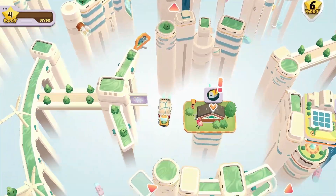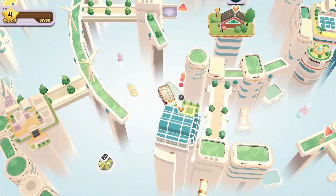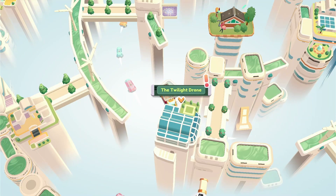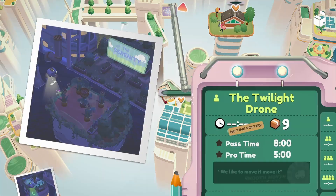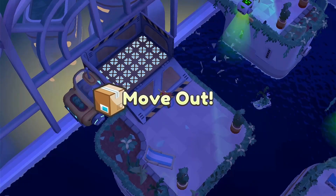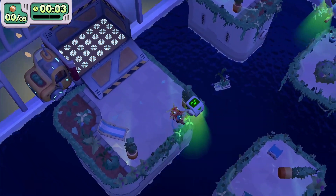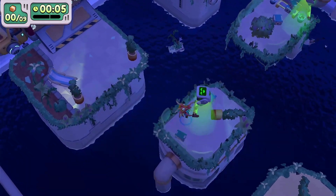Hello fellow movers, today we are doing all five stars in the Twilight Drone. This is in my opinion one of the hardest achievements in the game. The 'don't let anything fall off the edge,' the 'deliver the flamingos to all the islands,' and 'deliver all the flamingos' — the first two are easy, but 'don't let anything fall' is not.